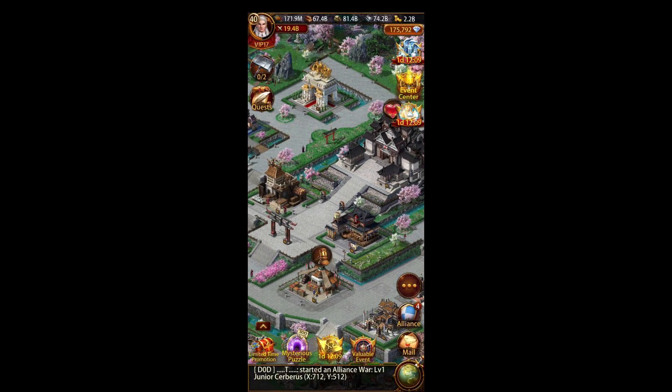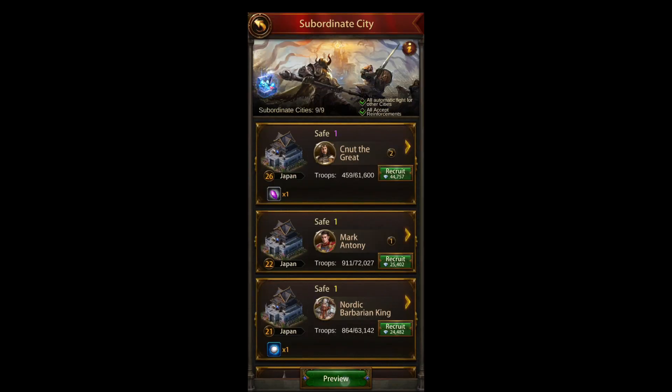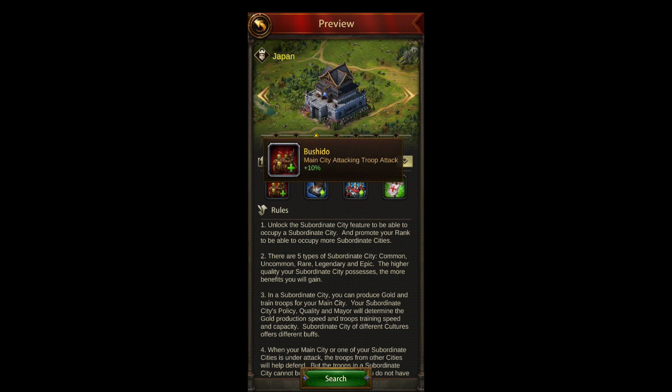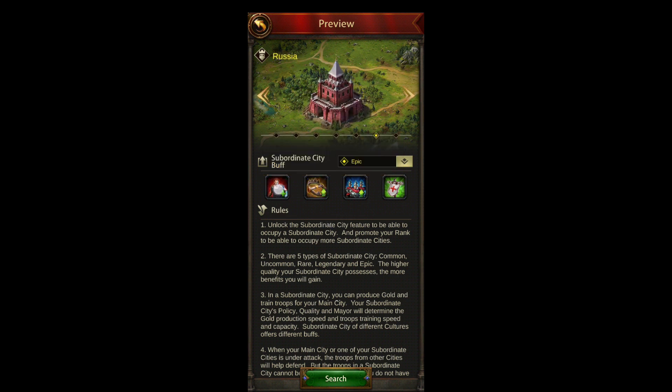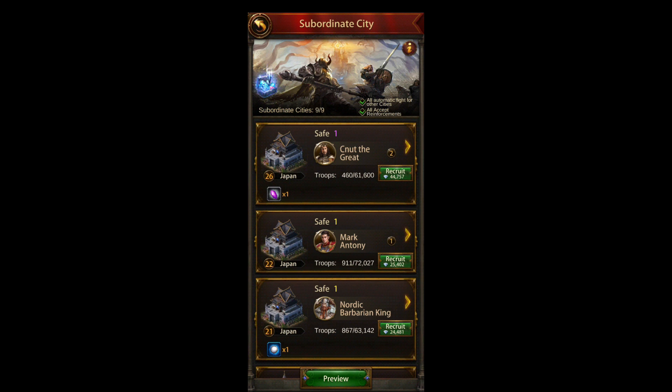Today this is going to be part two of the medium impacts on increasing your buffs. First off we'll start with your sub cities. If you click on Preview you can see what each sub city does. Clicking the icons for PvP — if you're a big attacker you want Japan's. The higher the color the better, so golds will give 10 attack each, so you could have up to 90 attack just off your Japans.